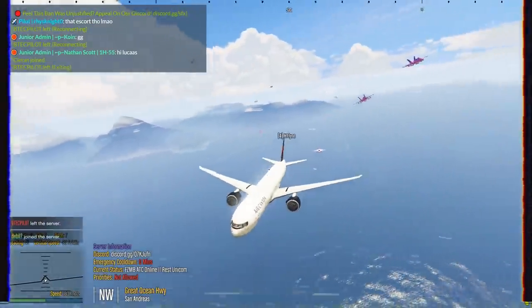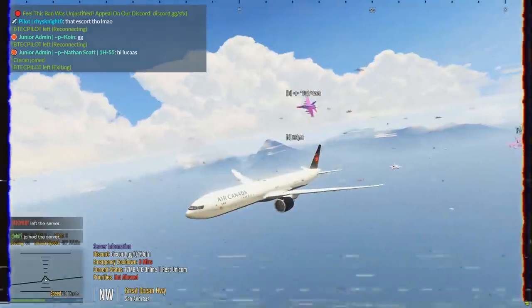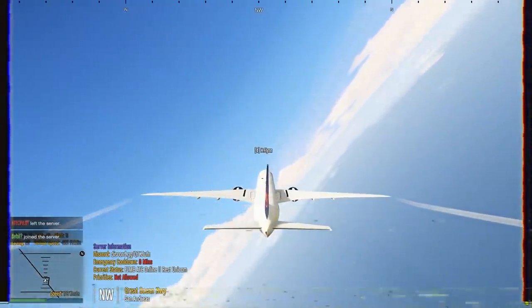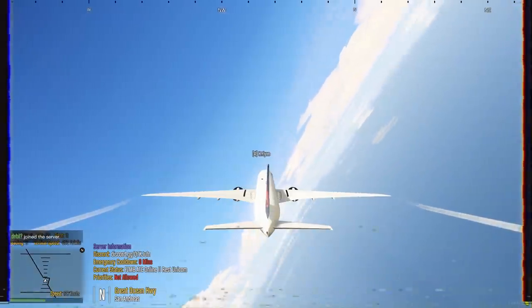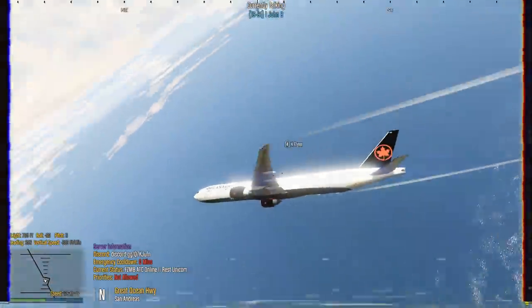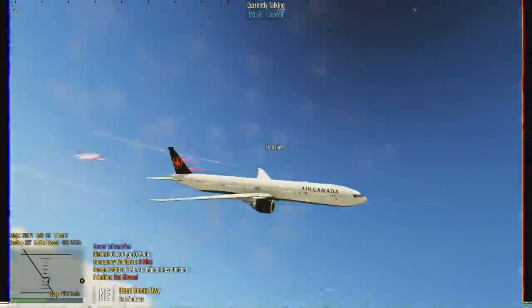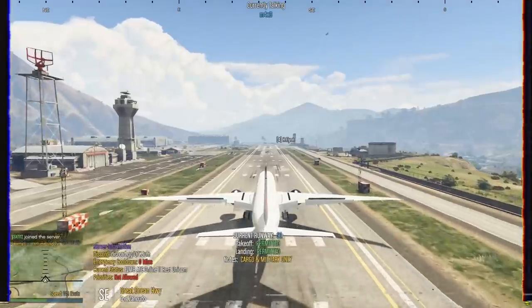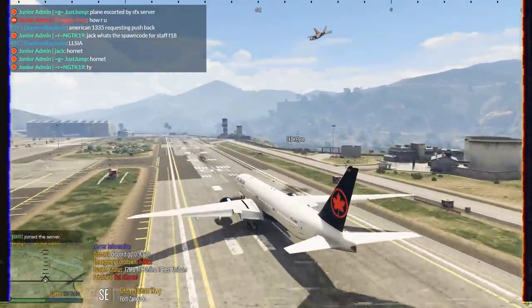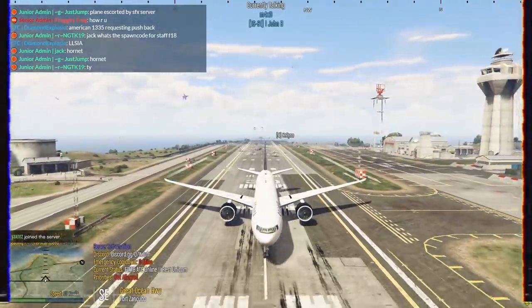So, the server we're playing on, for those of you wondering, is SFX Flight Simulator on 5M. It's owned by Flynn, and it's a semi-realistic flight simulator inside of 5M. I'm going to link their Discord down below if you want to check it out. And also, big shout out to Flynn for letting me mess around on the server with him today. If you want to see more of him, I'll link his channel in the description as well. But that's going to be it for this video — I hope you guys enjoyed it. If you did, don't forget to leave a thumbs up, go follow my social media in the description, and comment down below if you'd like to see more of this. I'll see you guys in the next one.